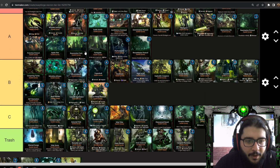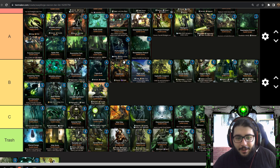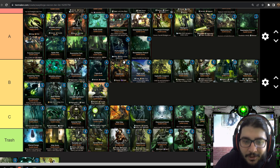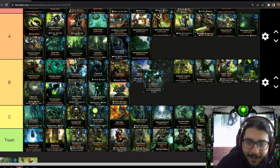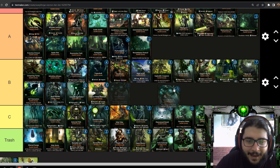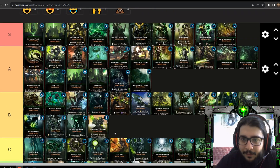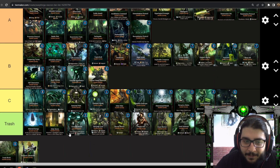Necron Warrior is Trash tier — two energy, three ranged attack, but only two health. Two health is just not good. When Zahndrekh summons it for free, sure, but in general no. Same with Canoptek Wraith — it ignores enemy units with vanguard but has four attack and low health, and for the same cost you have far better options like Triarch Praetorian. Absolute trash, completely useless.